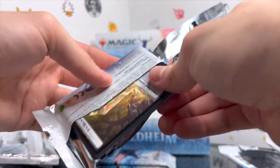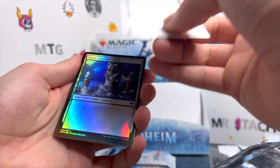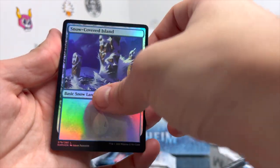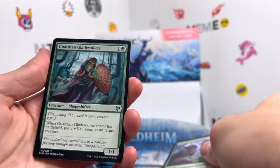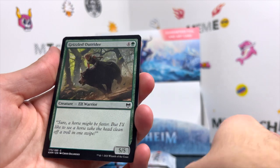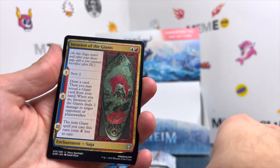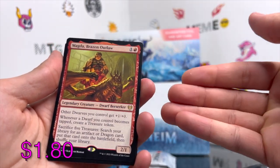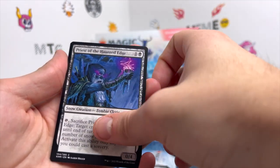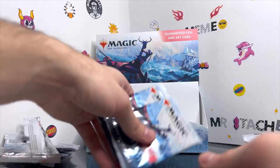We get an Icy Monolith token — flip it around. We get Kaya the Inexorable as our art card, a holographic Snow-Covered Island, Struggle for Skemfar, Guardian Gladewalker, King Harald's Revenge, Horizon Seeker, Grizzled Outrider, Elder Leaf Mentor, Roots of Wisdom, Invasion of the Giants. We get a nice Magda, Brazen Outlaw — very nice — Priest of the Haunted Edge, and a holographic Disdainful Stroke.